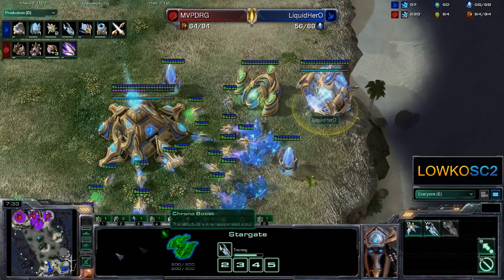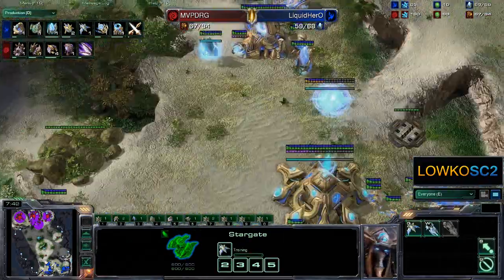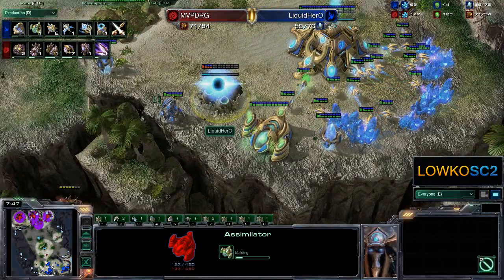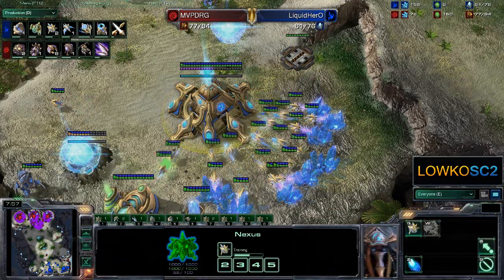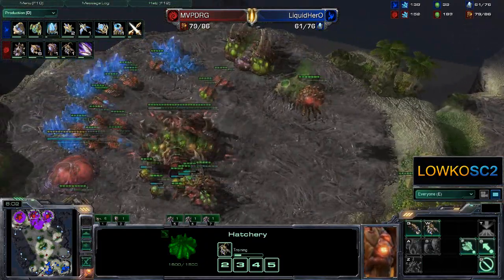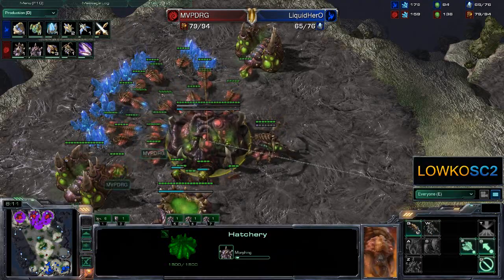There's no way you can do anything against that with a Stargate — of course you could make a few Phoenixes. In general, Stargate is one of the riskier moves. The standard move being taking early gases — he's going for Stalker Sentry, which seems to be the most solid and standard thing right now in Zerg versus Protoss. But he's playing first as MVP DRG, and DRG of course loves his Mutalisks.